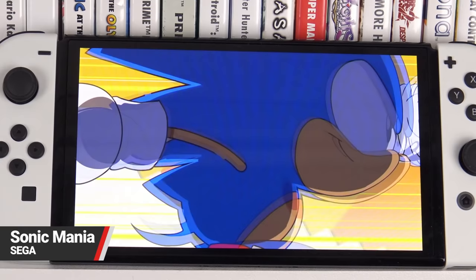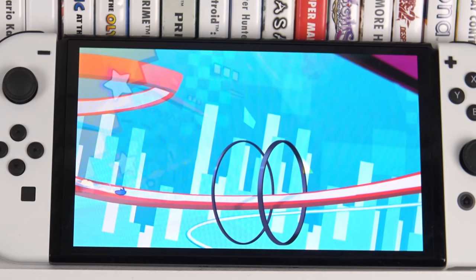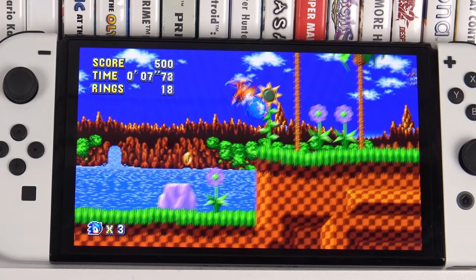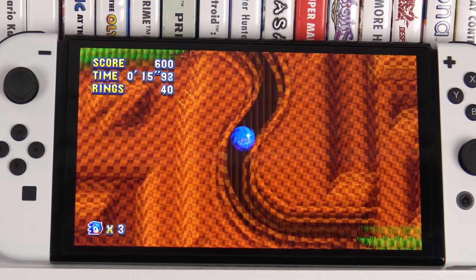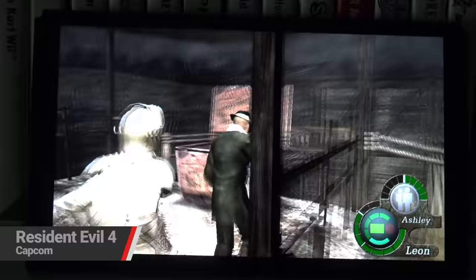Speaking of bold bright colours — Sonic Mania. This thing is worth it for the intro alone, it looks fantastic on this screen. Sonic Mania is just such a colourful game and there are definitely darker zones in here like Studiopolis and all of them look incredible. It's almost like this game was made for the OLED. Everything looks really great and then the Encore DLC gives you another colour palette which also evolves how everything looks. This is just a really great showcase for this screen.